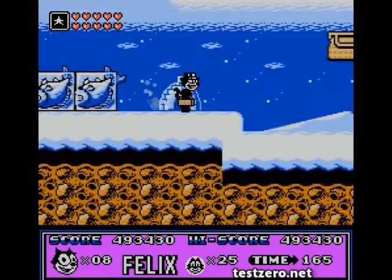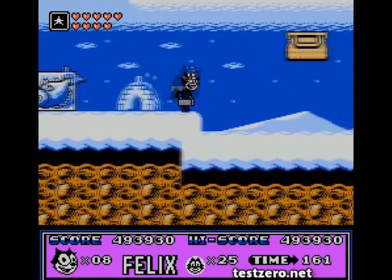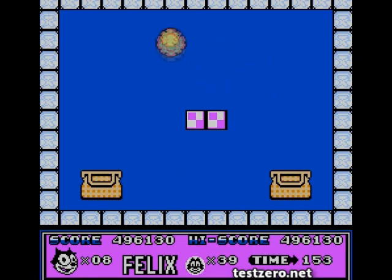Have we got to jump from here? There we go. Don't overshoot it, Felix. Come on. I thought I said the jumping controls in this game are great. Need that heart? I want that heart. Awesome, just in time — I was about to disappear.